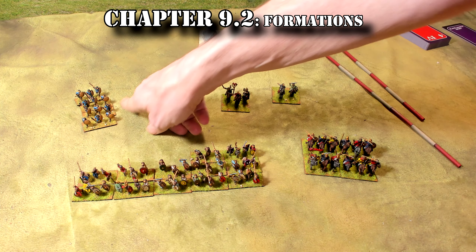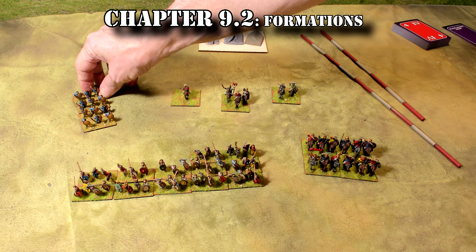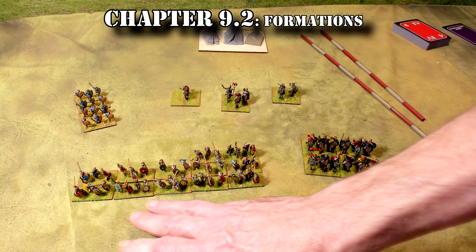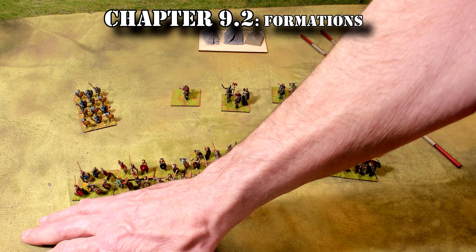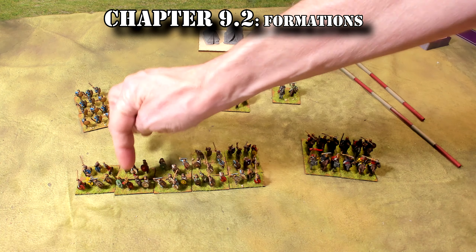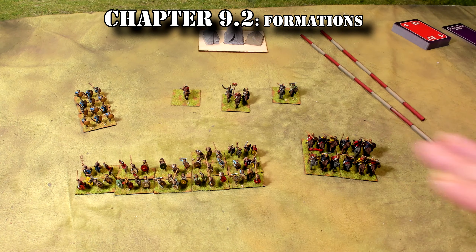I pulled out some Italians right here. These are Apulia javelin men — that's their traditional warriors. And these are Gaelic Germanics. So we're going to use these guys. I've got a few cavalry here and two tugs, and I'll try to use those to show you what's going on.